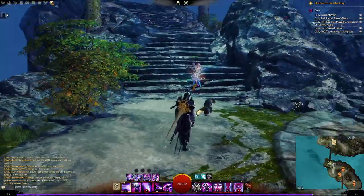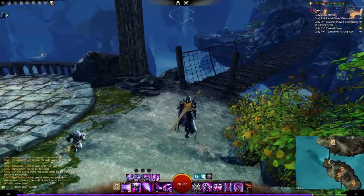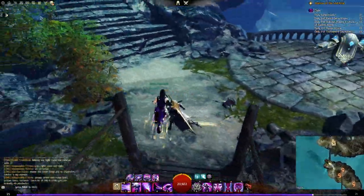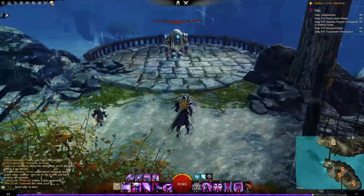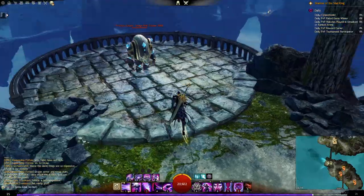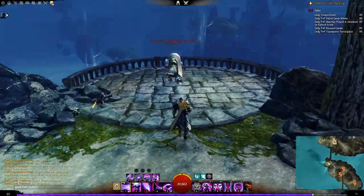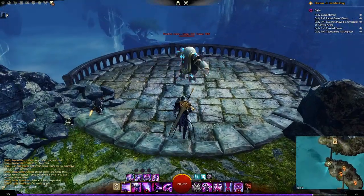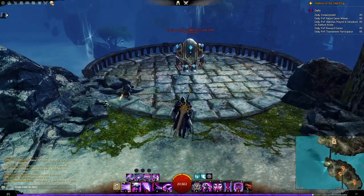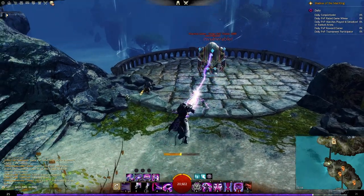A big part of combat in Guild Wars 2 that differs from many similar games is the emphasis on movement. You have to move to be effective and stay alive — moving side to side, backwards and forwards. If you're a spell caster, you might want to stay back from melee enemies. As you can see with this golem doing a close-range attack, moving back out of the way means it can't hit you while you continue using skills to deal damage.